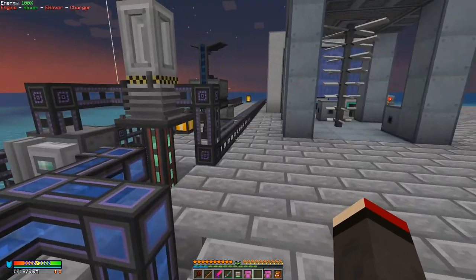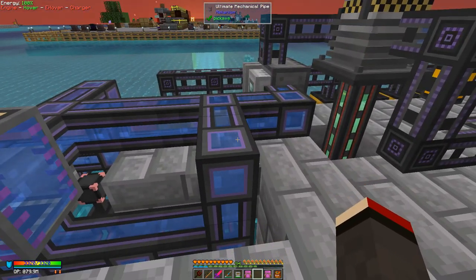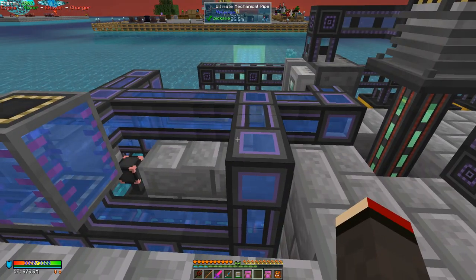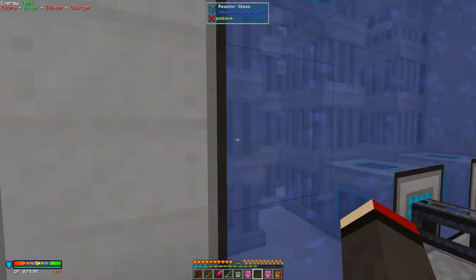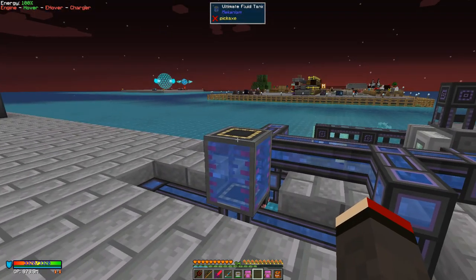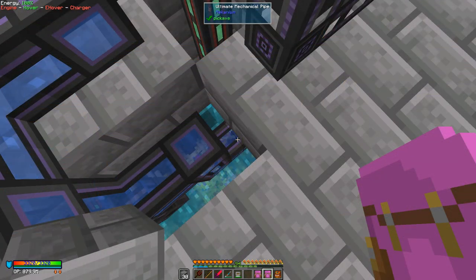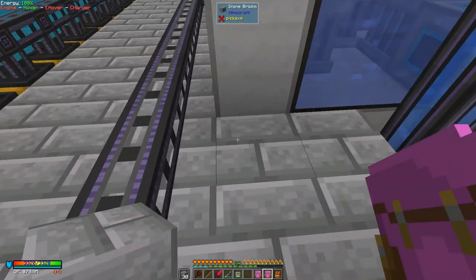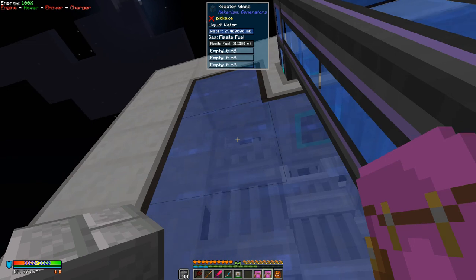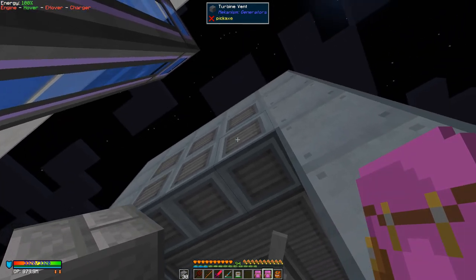My water supply is actually all the way across here, which isn't ideal, but I'll run mechanical pipes. I've connected the pipe from the water source going all the way through underground, coming out here and going up into the input. The reactor should now be full of water. We need to take water out here too, so I'll run the ultimate mechanical pipe accordingly.